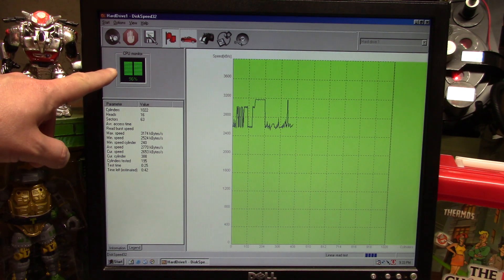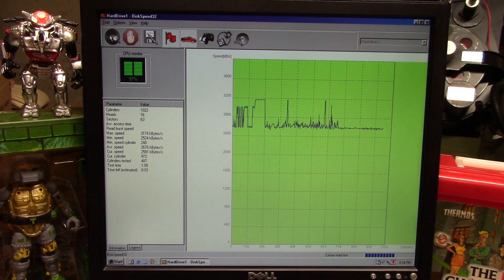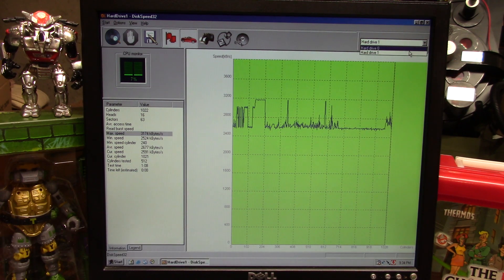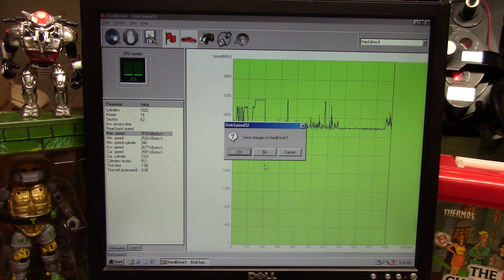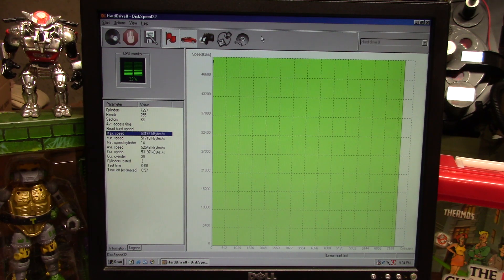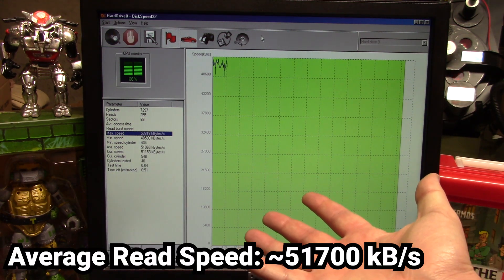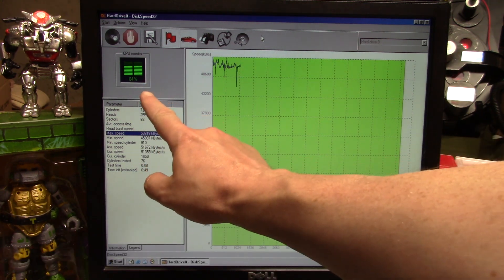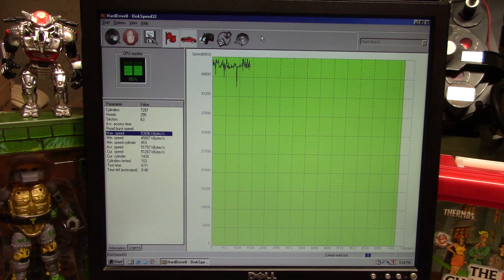And look at the processor — it's almost pegged at 100% the entire time this test is going. I'm going to go ahead and say I've just kind of been wasting my time with this. When you compare those speeds to the original drive that's just plugged directly into the motherboard using that SATA to IDE adapter, you can see the speeds are significantly faster, and the processor is only at like 66%. So all things considered, I think we're just gonna ditch the add-on card and stick with this.